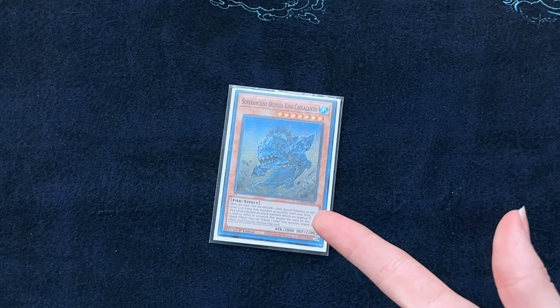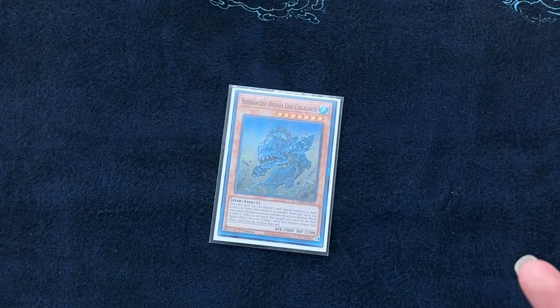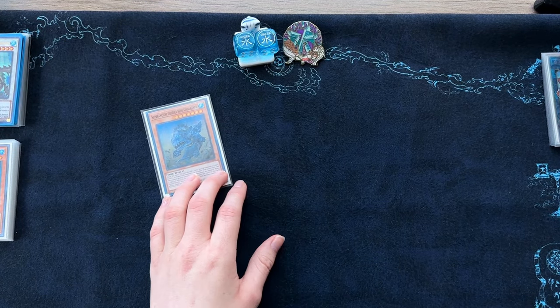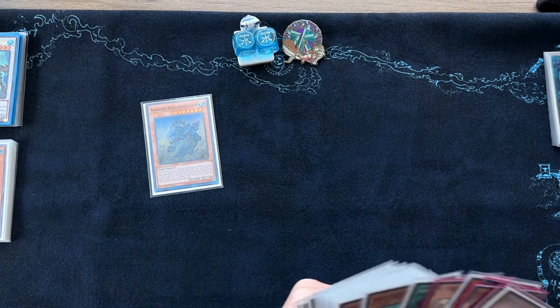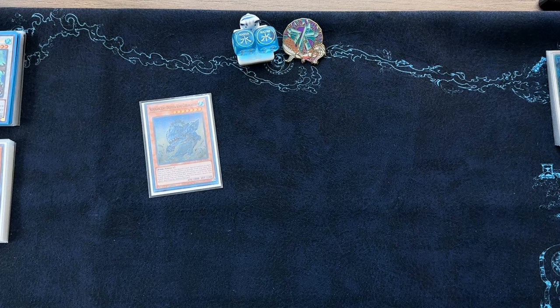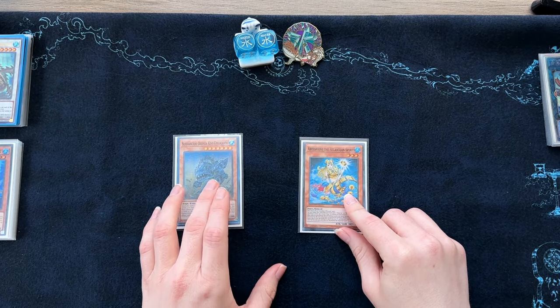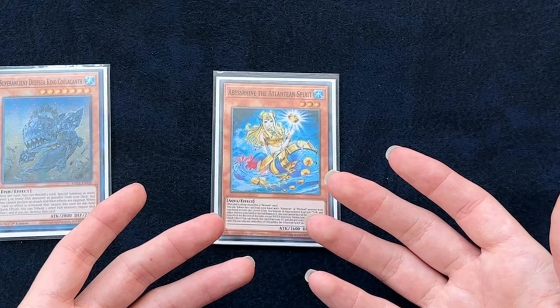Today we're going to be talking about this guy right here. He's a really cool fish, he's level 7, and he does a lot. The reason why the level 7 emphasis comes up so much and why it's so important is largely because of this one card right here — the new card we're going to talk about is Abyss Rhyne, the Atlantean Spirit.